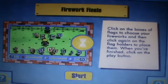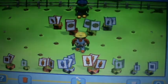Anyway, let's get started. Right, Wendy, let's create a Firework Display for the grand opening of the park. My flags have to be placed on the grass area, and we need to put yours by the fence. Ready when you are, Bob. Okay.